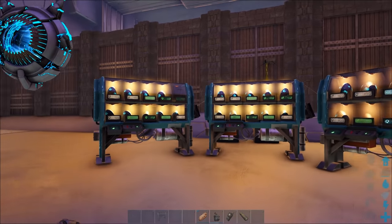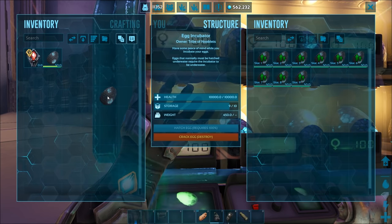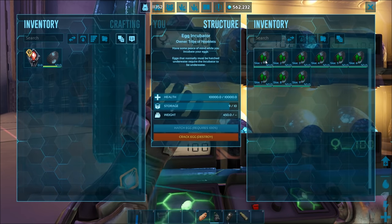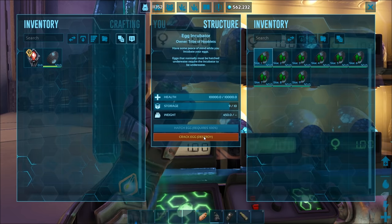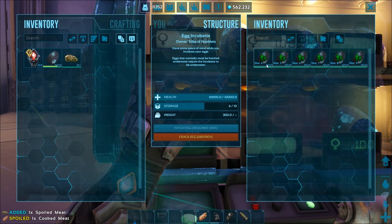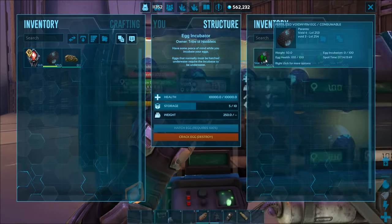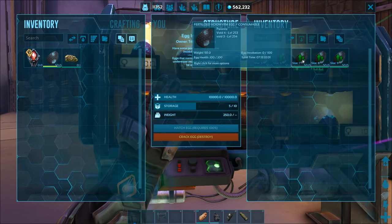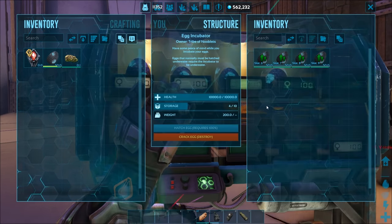I've skipped forward a bit and all the readouts are flashing, meaning the eggs are ready to hatch. Once they reach this stage you cannot take them out of the incubator, so you're going to have to hatch or destroy them. If you want to get rid of one, click on the egg you want to dispose of, then click 'crack egg destroy' and that will mercifully kill the little babies. Then look for and select the egg you want, click on it to select it, then click 'hatch egg' and you'll start popping out little babies.